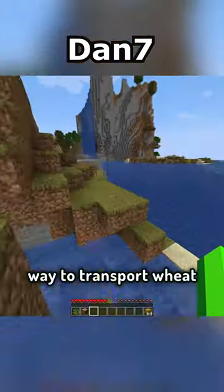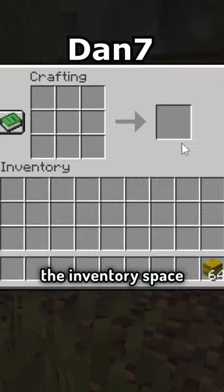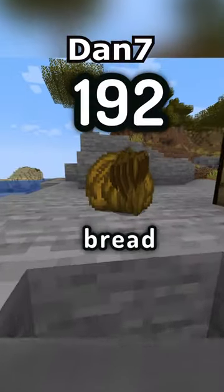First, it is a great way to transport wheat in your inventory. Since one hay bale is crafted with 9 wheat, you can save 9 times the inventory space. The best part is, if you need food, you can just craft the hay bale back into wheat and into bread. In fact, one stack gives you 192 bread.